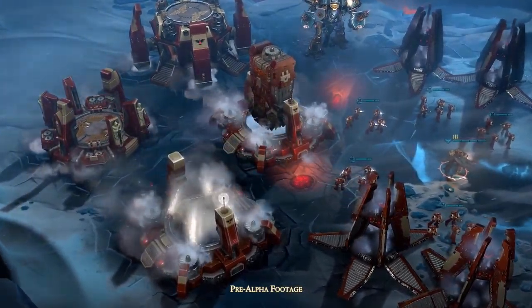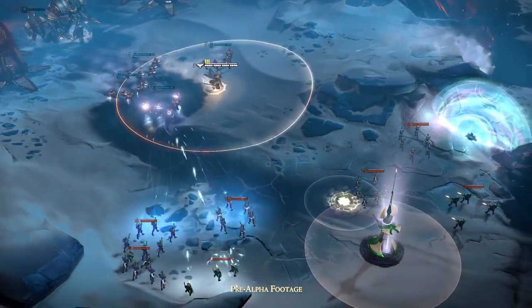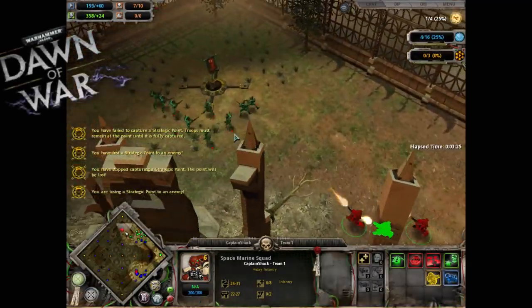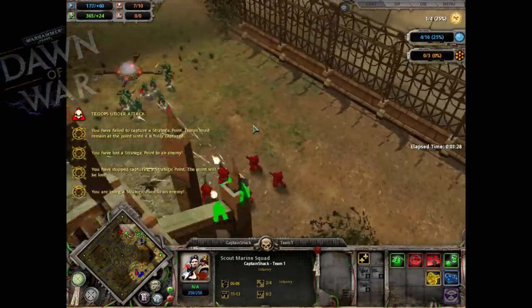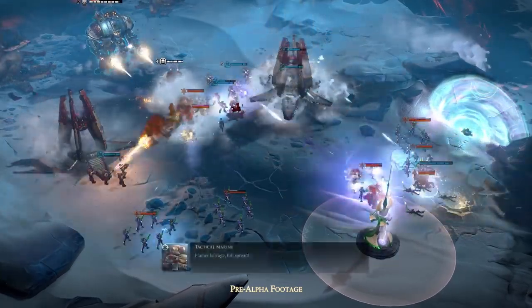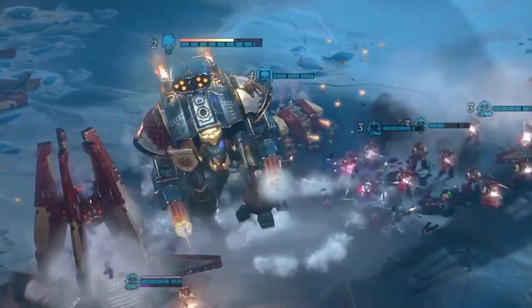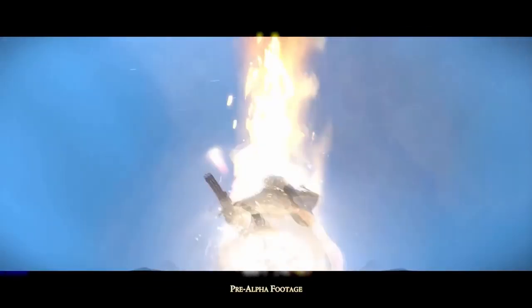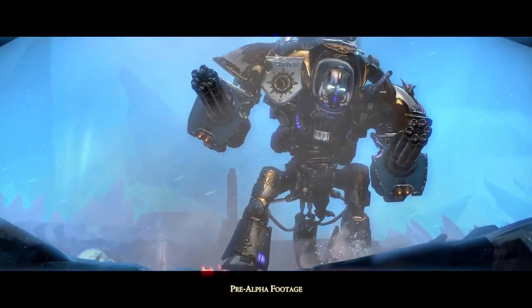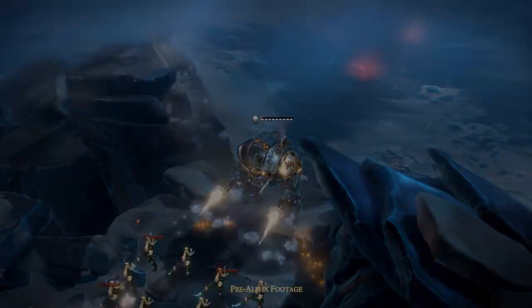This demo focused squarely on the Space Marines, basically kicking the ever-living crap out of the Eldar. What's immediately noticeable is the sheer scale of Dawn of War 3. The camera is pulled well back compared to Dawn of War 2 and absolutely dwarfs Dawn of War 1's original camera distance. That zoom out is necessary due to the scale Relic is going for. A basic genetically modified super soldier, or Space Marine, is 7 to 9-ish feet tall — this thing is way bigger. That's the Imperial Titan.